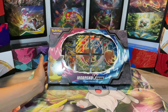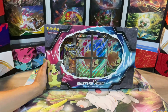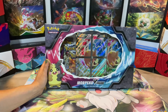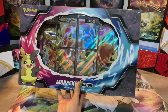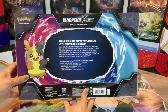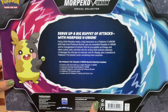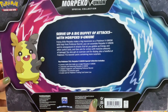Today we have the Morpeko V Union Special Collection. This was released April 8th of 2022 and was originally around $30. I don't remember how much I got this one for but let's go ahead and open it up today and check out the product itself. It comes with these four promo cards and they each have a different move. Serve up a big buffet of attacks with the Morpeko V Union — feisty little Morpeko makes a big impression as a Pokemon V Union.